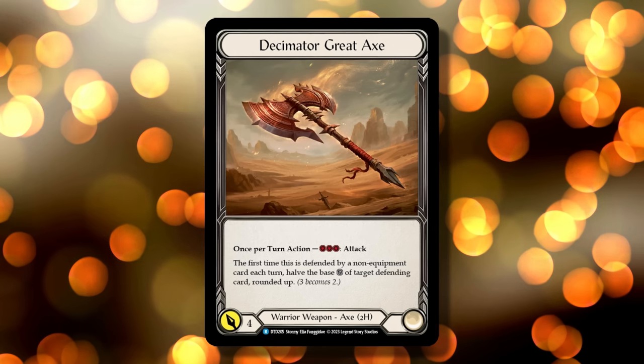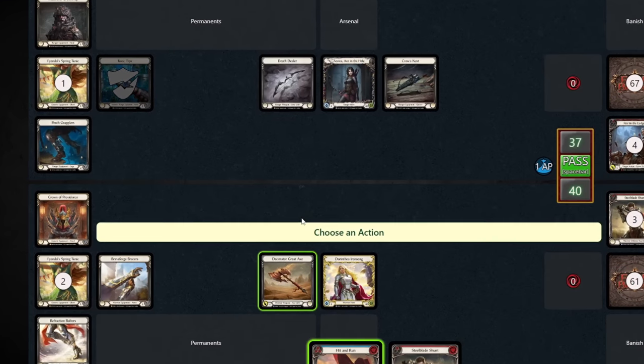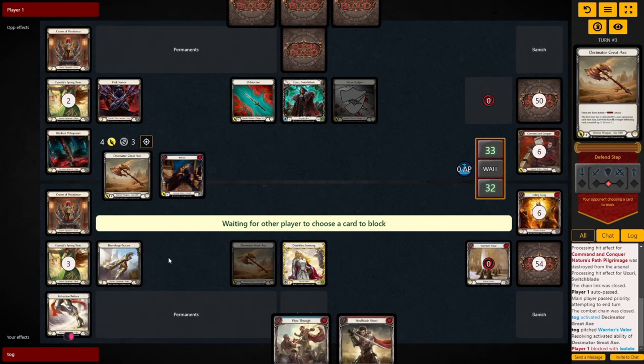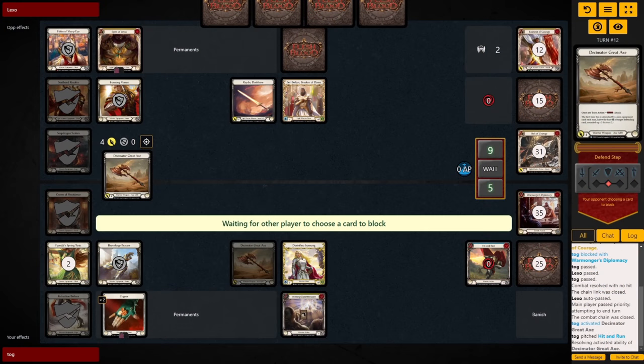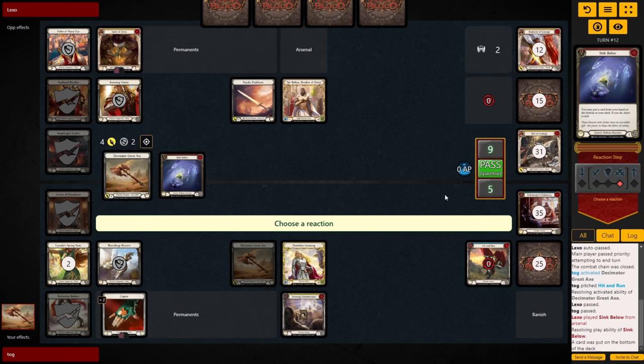To break down why we thought this effect was powerful enough to build around, let's go over its strengths. Number 1: costing 3 to attack turns all of our blues into above-rate 1-card hands. Number 2: if we include the effect of the axe, say the opponent blocks with a 3-block that gets reduced to a 2, we get 5 value for our 1-card hand. Number 3: the effect scales with higher block values — if the opponent blocks with a Sink Below, we get 6 points of value by turning that 4-block into a 2-block.